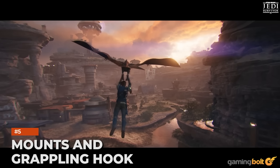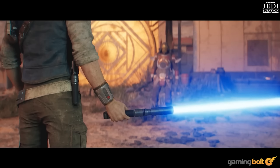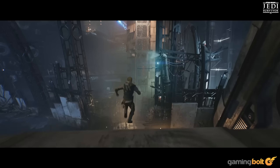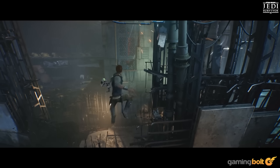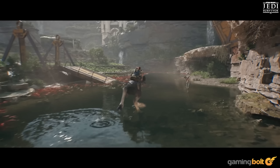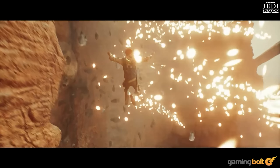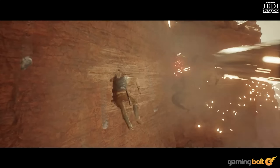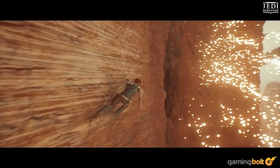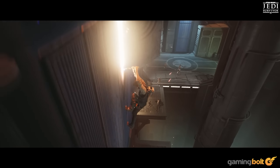Mounts and Grappling Hook. While the larger maps in the sequel have more to dive into, they also offer new traversal mechanics to help players get around. There are several mounts that players can tame and use, including one for gliding. You can even attack enemies while riding a mount. In addition to double-jumping and wall-running from Jedi Fallen Order, Cal also gets a grappling hook for navigating platforming challenges. He can also stab his lightsaber into a wall for a slower descent.